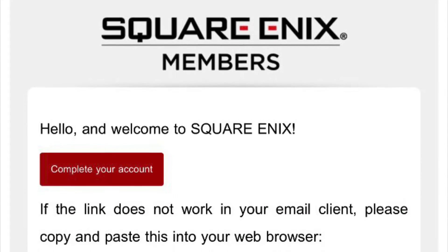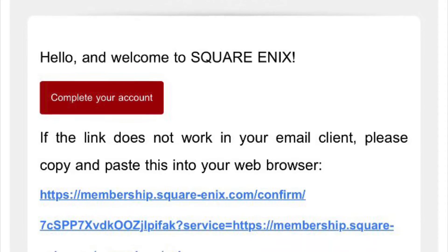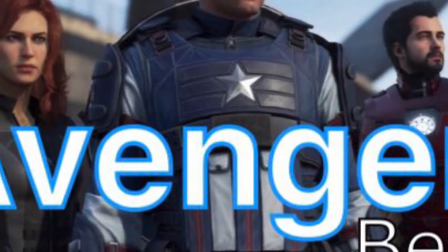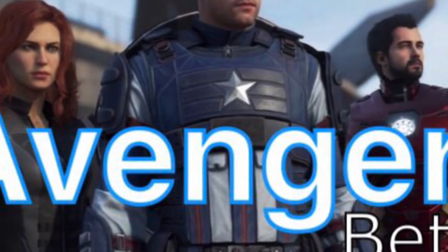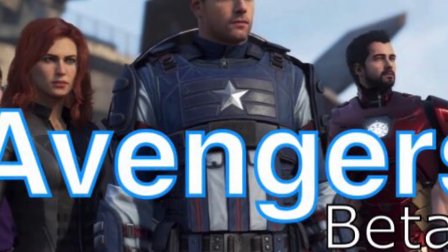After that, go back to the previous website you were on and finish linking the accounts. When you're done, all you have to do now is download the beta and complete the three harm challenges when you unlock it.